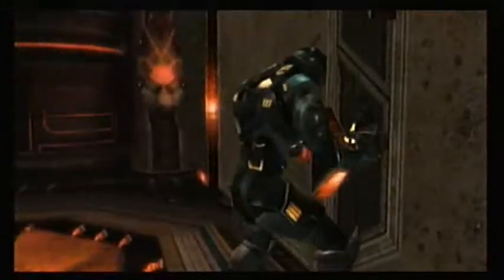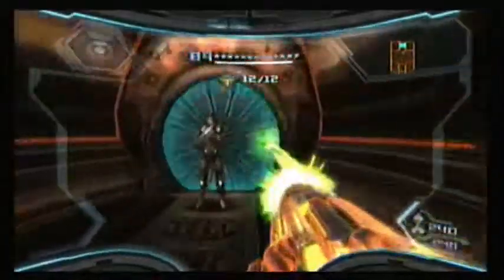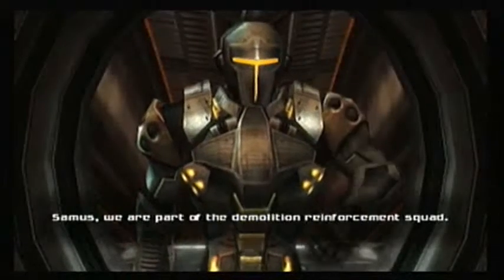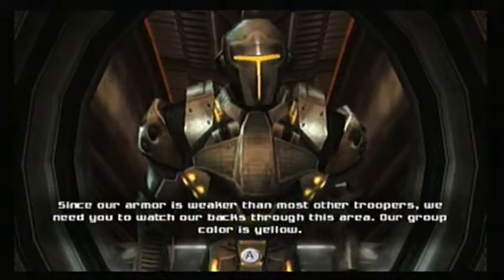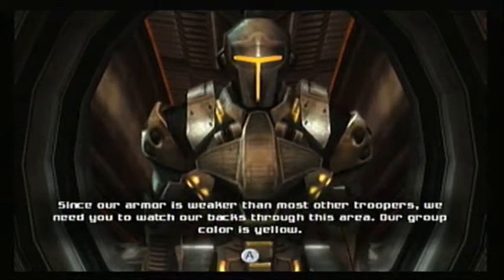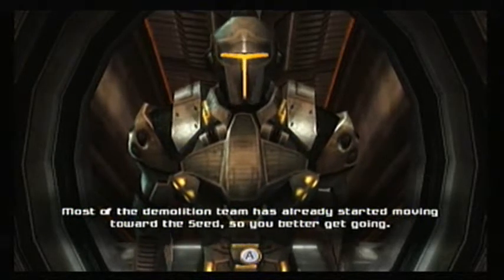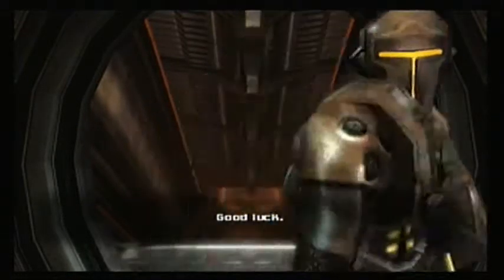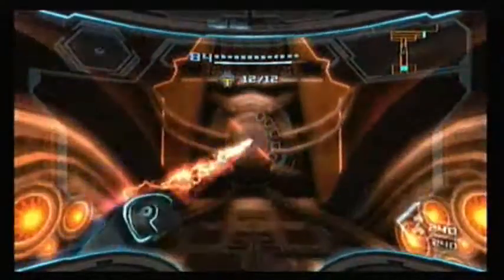Alright, so we need four of these troopers to get us to the end here. And some will die, but there's nothing you can do about that, honestly. So you're gonna get a little counter. Samus, we have our only enforcement squad. Since the armor is weak, most of the troopers we need to watch out for are in this area — our armor is yellow. For the demolition team already started on movement towards this area, you've got to go. Alright, so you get a little counter at the top saying how many troopers there are, and you're going to start out with 12, but you only need four to make it to the end. Thank goodness.